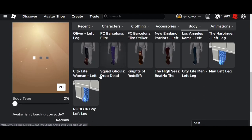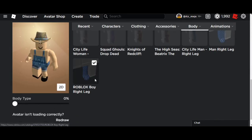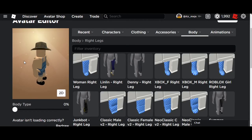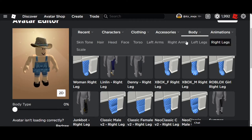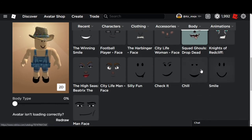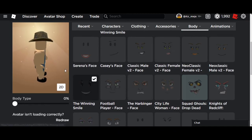You want to get the legs — go to right leg, select the boy package. It's loading... and yeah, it pretty much almost looks like Mr. Flimflam's avatar. If you want, you could go to faces and add something like the woman's face as a troll, or the chill face he always uses when he trolls, or the wedding smile.